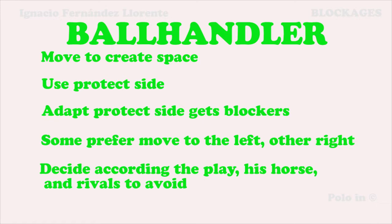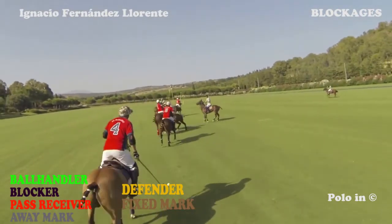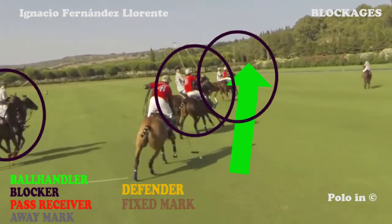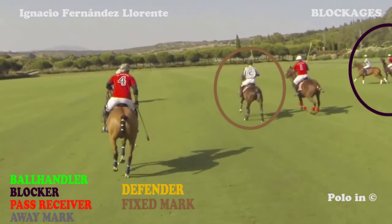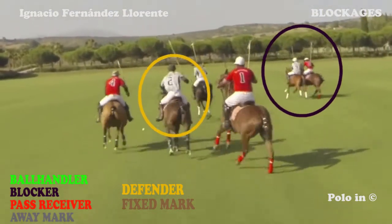Some prefer to go to the left, others prefer to go to the right. They will decide which side to choose according to the game, according to the horse, and according to the opponents. It is quite difficult to decide which side to play the ball to protect it, though it is worth thinking about it. The ball handler starts with the knocking. Blockers do their work. The ball handler has space on his right-hand side and accelerates right. As everybody goes right, he decides to turn left. His fixed marker is in front of him, though very slow in marking him closely.